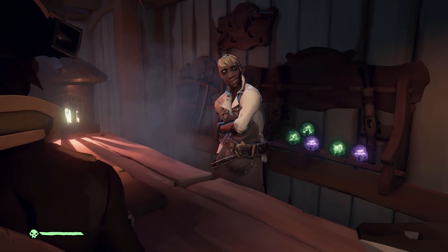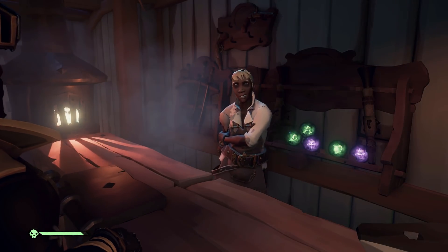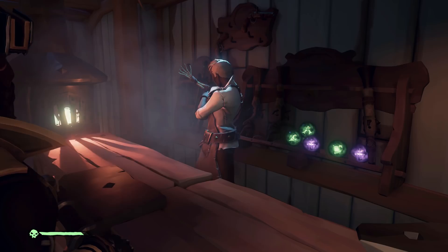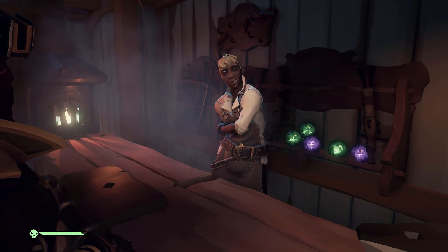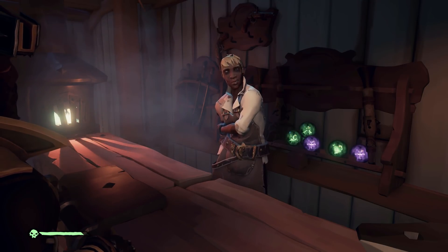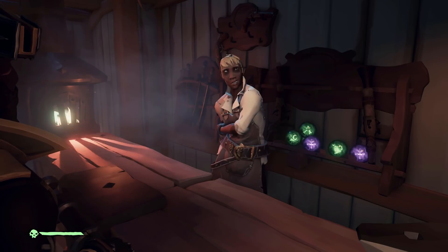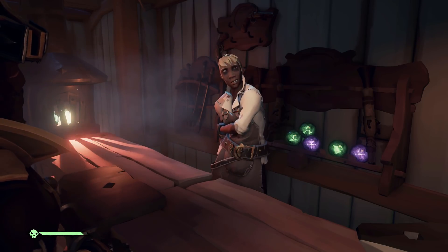Moving on to the next one — this is actually the Drunken Cannonball, so we already know a whole lot about that. What it does is when it hits you, it sends your whole crew drunk for a little bit, and that will be absolutely annoying no matter the circumstance. The next one actually looks like a Bonebreaker one, and my guess is it breaks your leg. So when you fall from a high height, it snaps your leg and you sort of just hobble around everywhere — my guess is this cannonball just automatically does that to you.